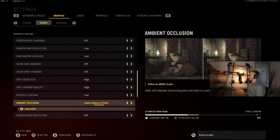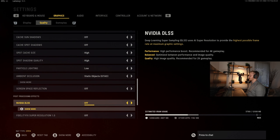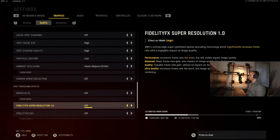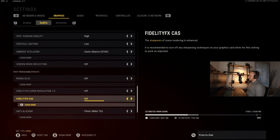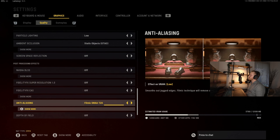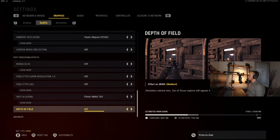Particle lighting low. Ambient occlusion we've got set to static objects. Screen space reflection off. DLSS off. And then anti-aliasing — SMAA. That's an important one for the anti-aliasing, though I can never say that word when I do these videos.